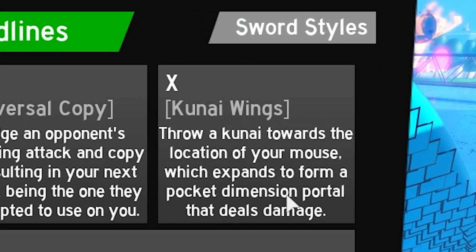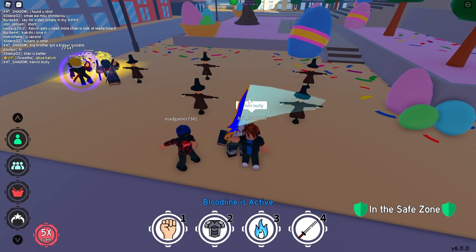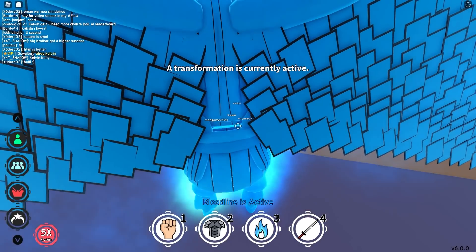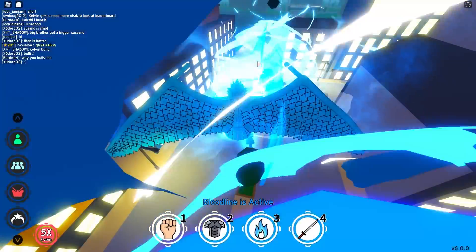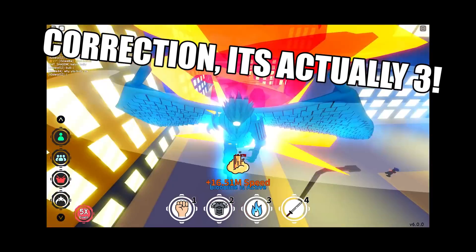Let's go back to Kunai Wings and figure out how much more damage it does. Regular Kunai Wings: around 63 damage. And then with the transformation: also 63. So it's the same damage per hit, but I think it hits more — maybe twice as much total damage.